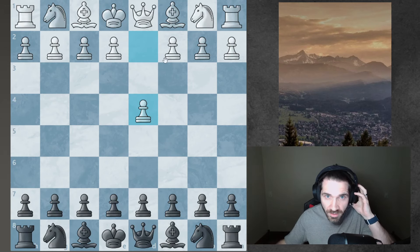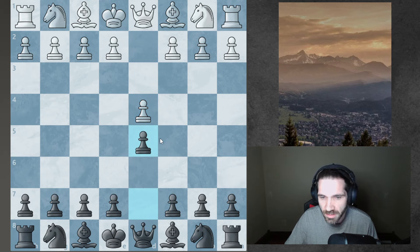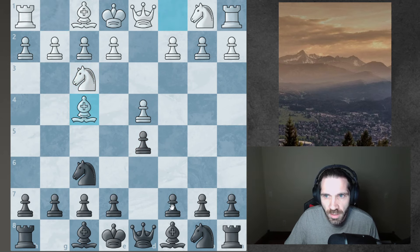Welcome to day 166 on my journey to 2000 ELO on Chess.com. Looks like we get the black pieces against a 1619. And I'm going to — yeah, so we get a London.